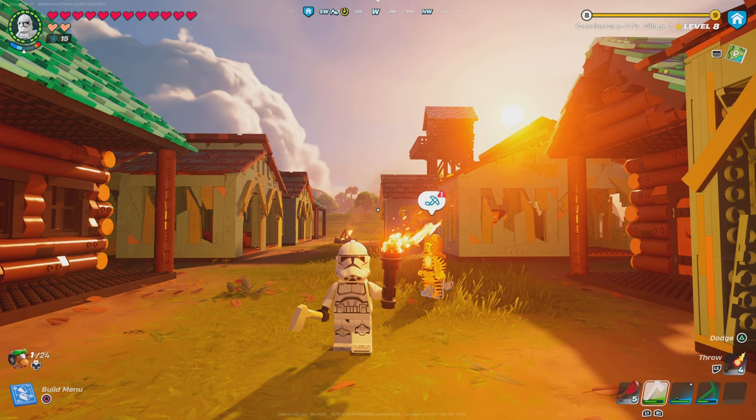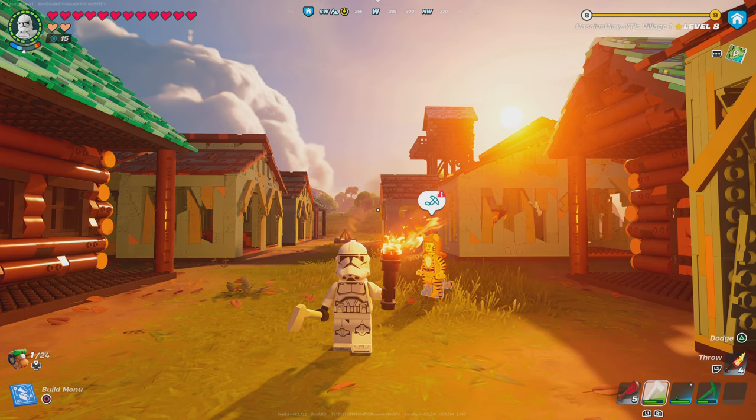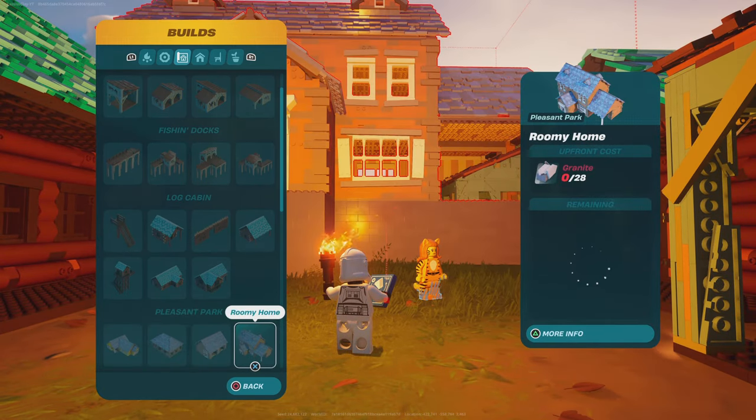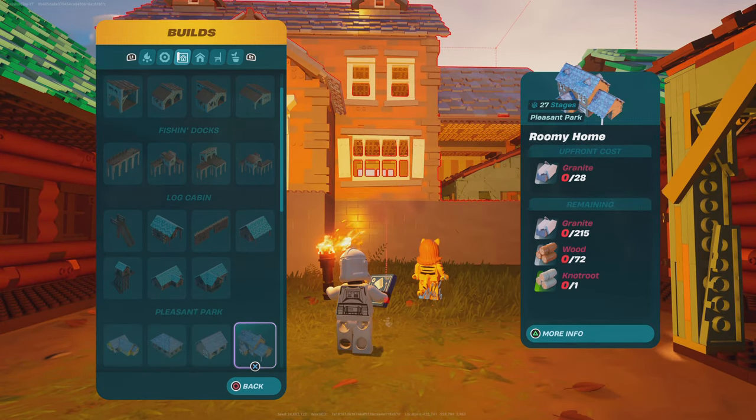The only two things I've got to do today is build a giant roomy home — it's part of the Pleasant Park build set, one of the prefabs, 27 stages, a lot of materials, a lot of granite, a lot of wood, and one knot root. I don't know why that one knot root's there, but hey, we'll find out.